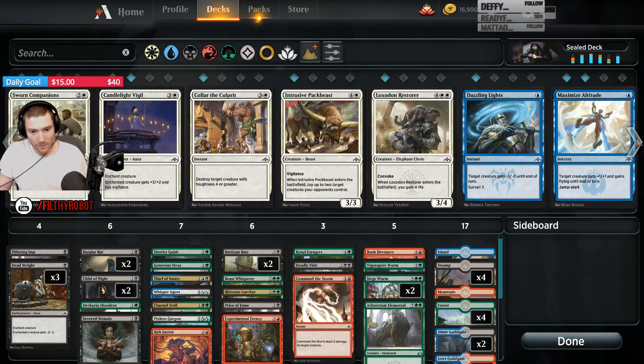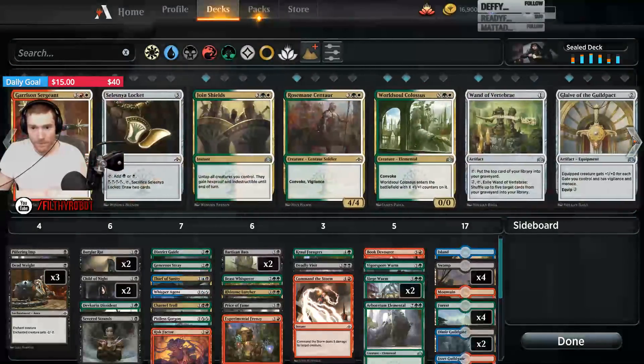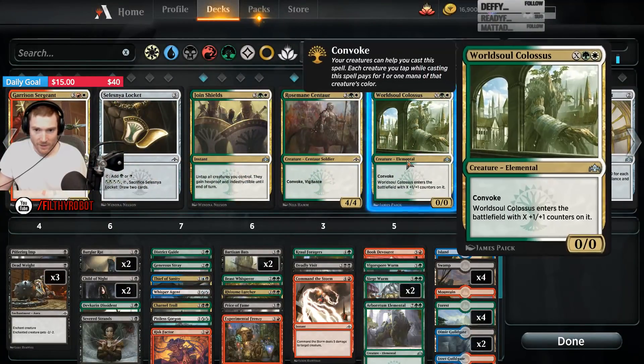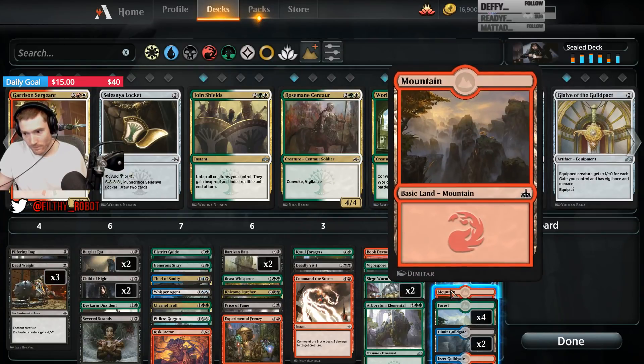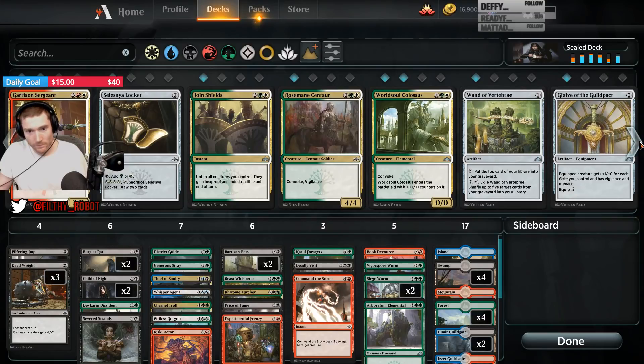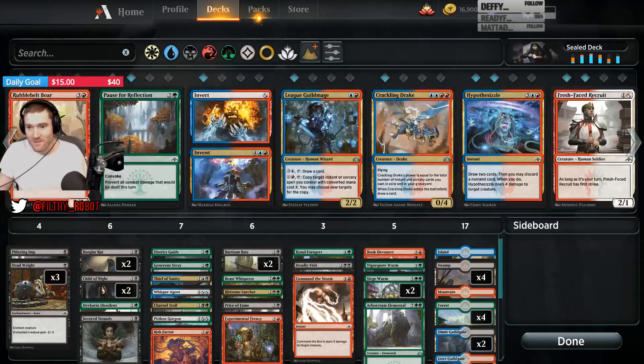Command the Storm and Book Devourer kind of do. We could probably get away with not playing red in this deck. Would we play a different color if we had the option? Like white? Splash a Rock Charger and maybe the Rosemane Centaur or even the World Soul Colossus. We have no Selesnya Guild Gates — it's a little less appealing.